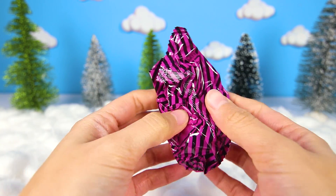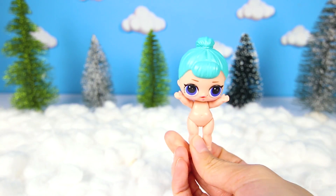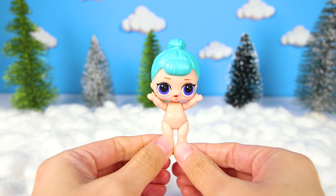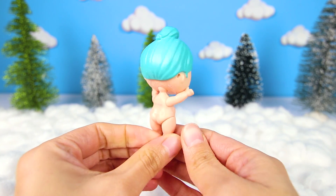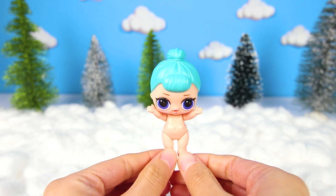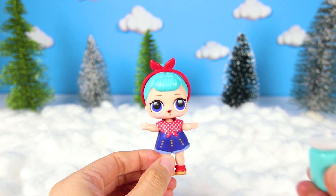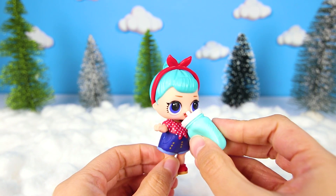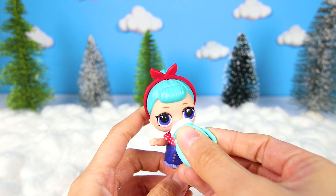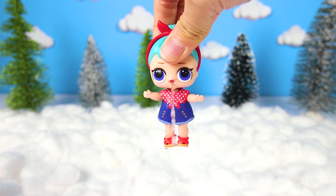OK LOL fans, give me a big thumbs up if you already know who our doll will be! And here she is — it's BB Bop! You can tell because of her blue hair and her cute beauty mark on her face, but she will look even more like herself when you put her clothes on. But what does she do with water? Take a drink, big sis! Look — she's a spitter! Hey, don't spit on me silly!